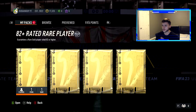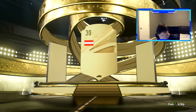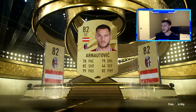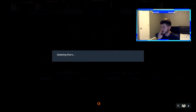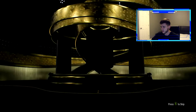Now for the 82-plus rated rare players packs. Come on EA! Oh my god — nothing infuriates me more than an 82-plus pack and you get an 82-rated card. We get Arnautovic — the player that almost signed for Manchester United but didn't. I believe Man United fans are really happy about that. I already have him in the club, so I'll just discard him.